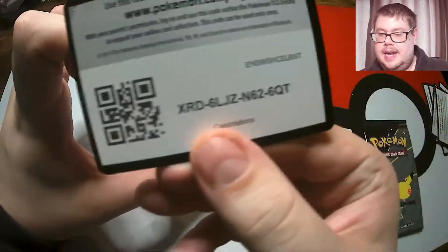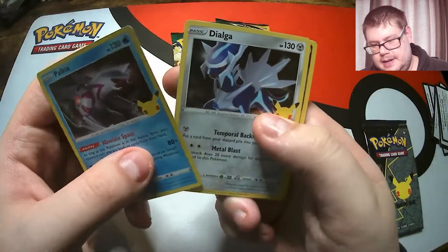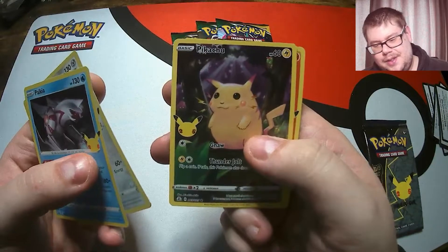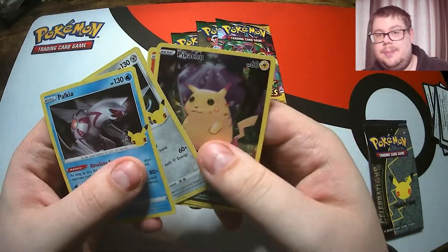Let's go, let's see what we're getting here. We want one of the old school cards if we can get it. We have another Pikachu - one of the Base Set ones. It's quite common, we've hit that a few times, but still awesome. Always happy with a Pikachu.